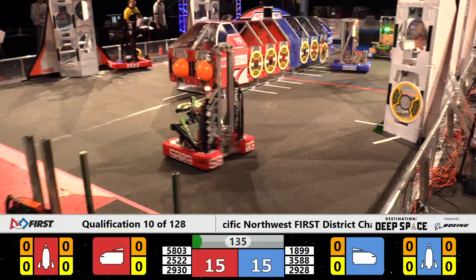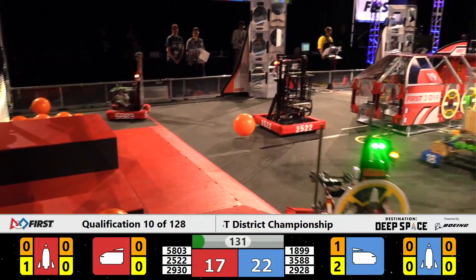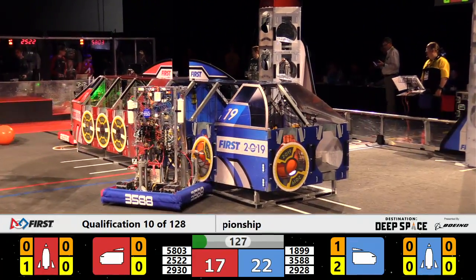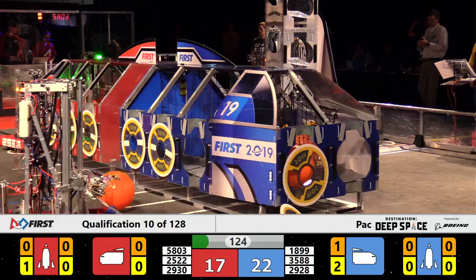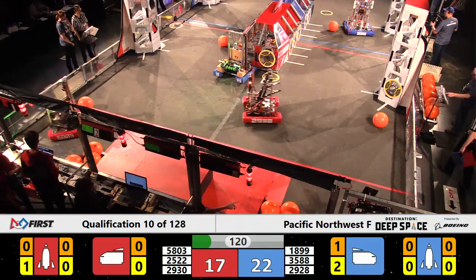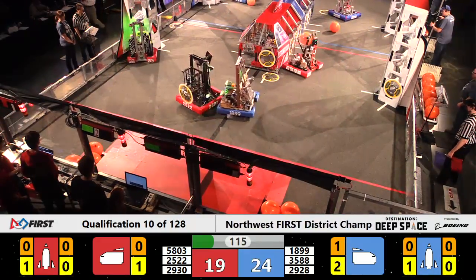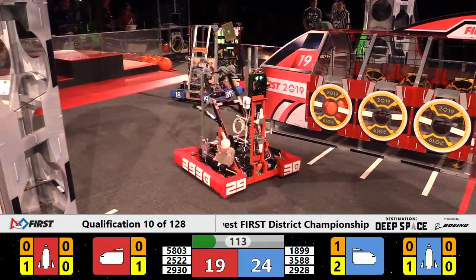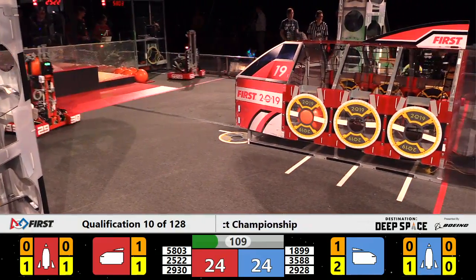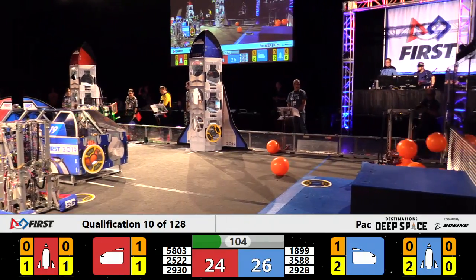They're trying to place hatch panels on to gather some of that cargo before they escape. Blue Alliance trying to get that hatch panel on. It's difficult to get that hatch panel on, and they don't get it. It falls off and so does the cargo out of the ship. Red Alliance hatch panel trying to get it on, getting knocked around a lot by 18-99. Saints Robotics playing defense down on the red end of the field.